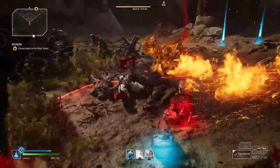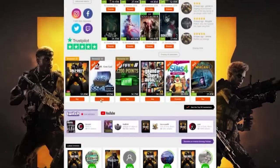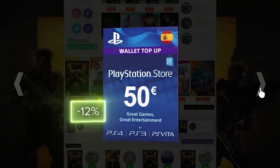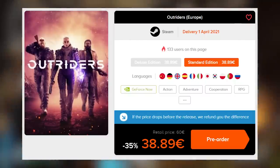Today's video has been brought to you thanks to Instant Gaming. Instant Gaming sells games at some of the cheapest prices you can find. For example, you can get Outriders right now 35% cheaper using my links in the description box down below.